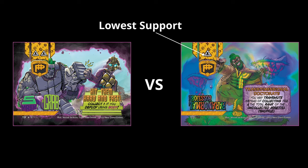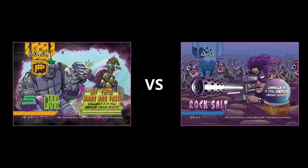Next, you'll determine the turn order. Whatever leader has the lowest support value goes first. If there is a tie for the lowest support, the leader with the fewest location cards will then become the person who starts the game. If that's still tied, then it's a high dice or high card check.